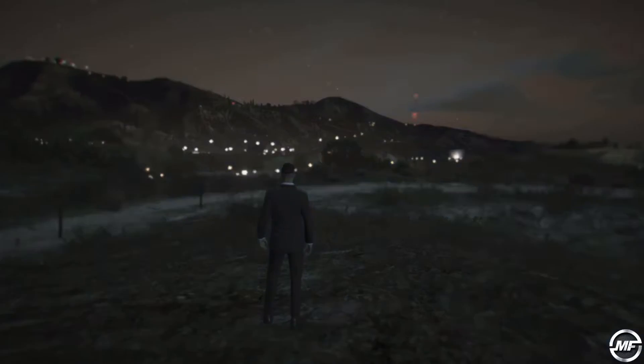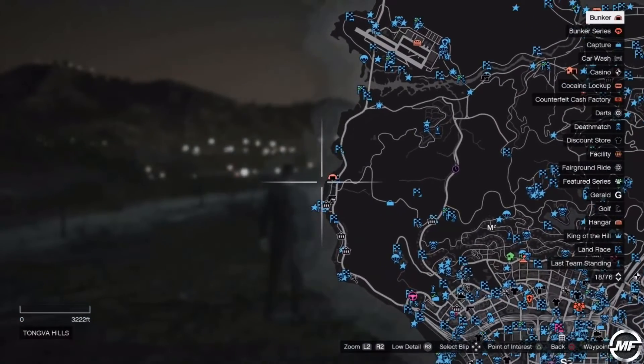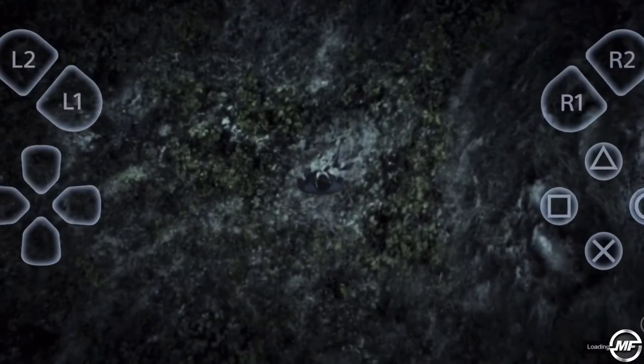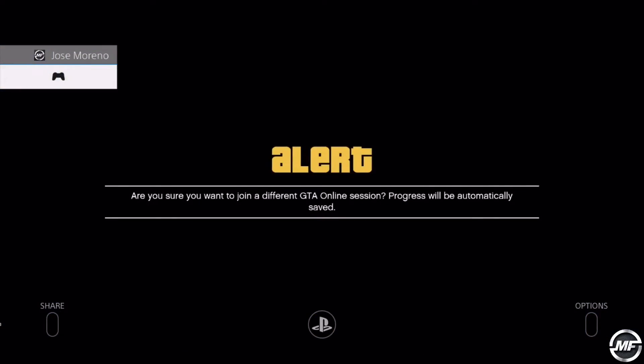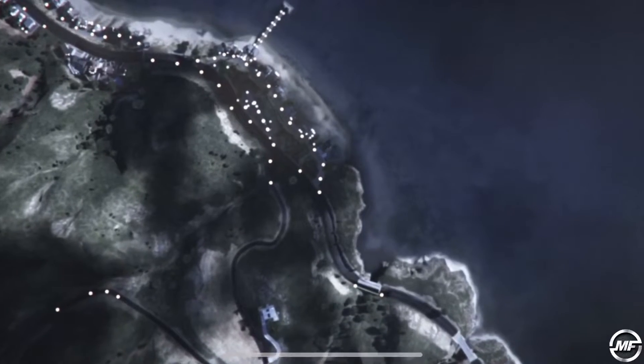Once we're outside, we're going to open the map and choose an activity or job nearest our bunker. Start the job and join somebody's session with a different targeting mode. Accept the first alert and cancel the second one. Now we go to the bunker and get on the car.